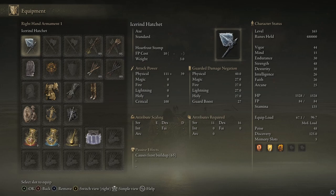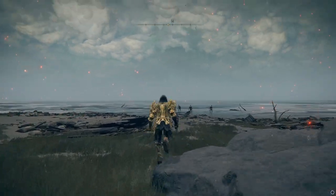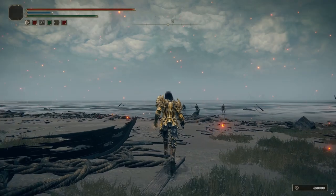It has Horde Frost Stomp, uses 10 FP. It has 111 base physical damage with D dex scaling, E strength scaling, and it causes frost buildup. You need 11 strength and 16 dex in order to wield it. And it only weighs three.